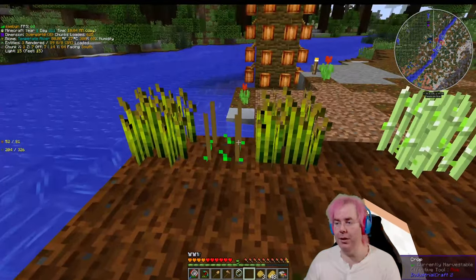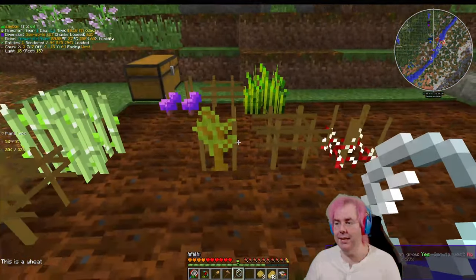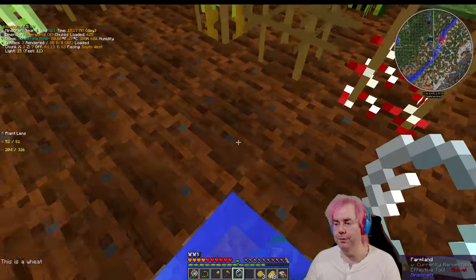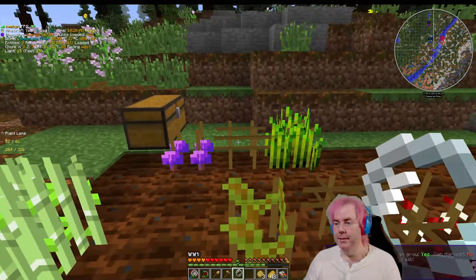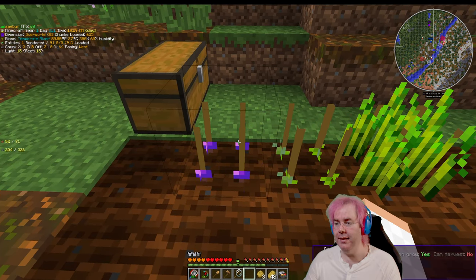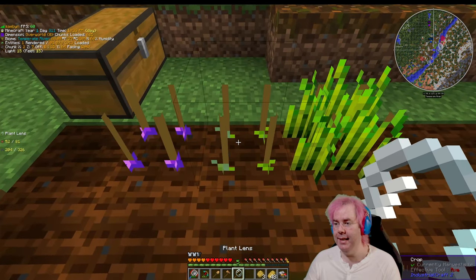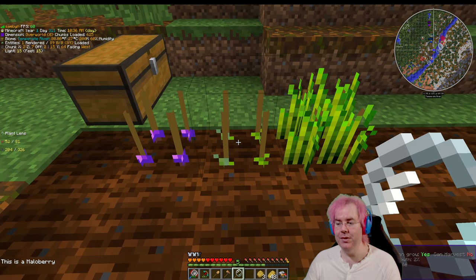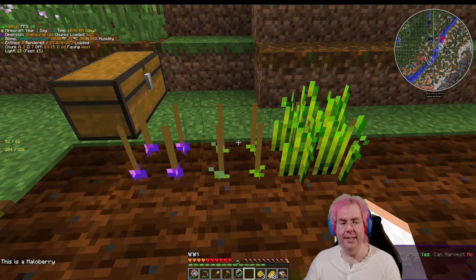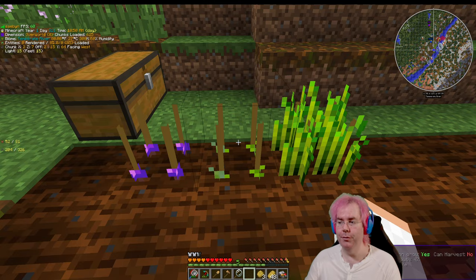Let's check in on the farm — what do we got here? We got a crop. What is it? This is a wheat. Nothing yet over here. Oh, I fell in. Can harvest, max size — if I right click this, I didn't get anything. That's unfortunate. But this is a mallow berry. So we grew a mallow berry. What I'll do is wait for this to grow to full size and then left-click it — there's a good chance we'll get a seed from that.